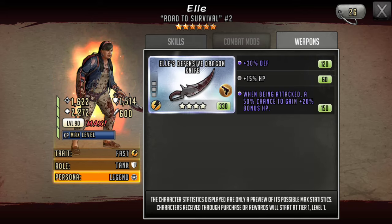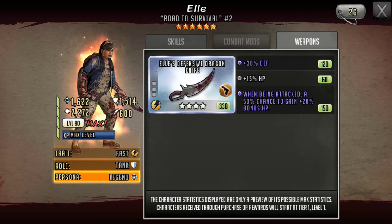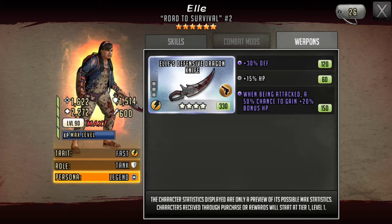She does have an attached weapon — when being attacked, a 50% chance to gain 20% bonus HP, 30 Defense, and 15 HP in the upgrade slot. In my opinion, this is another 5-star weapon. Along with Raven, when they say 'when being attacked, a 50% chance' — that's a lot better than your average craftable weapon, which says 'a better chance,' meaning somewhere between 30% and 35%. This is straight up 50%, and I don't care what anybody says, that's not a 4-star weapon ability, that's a 5-star weapon.